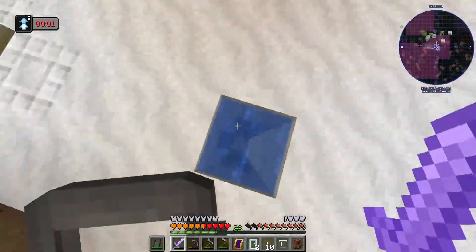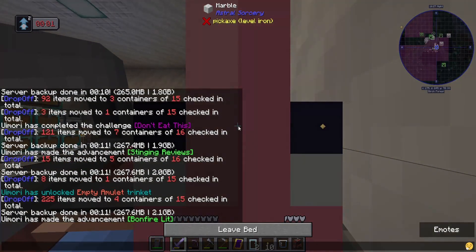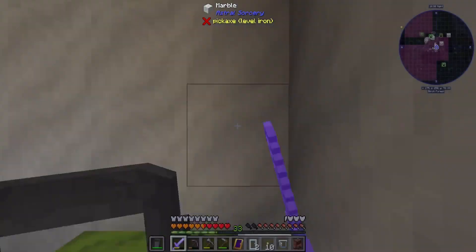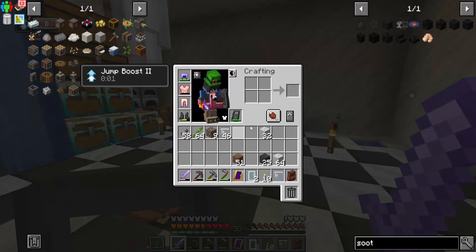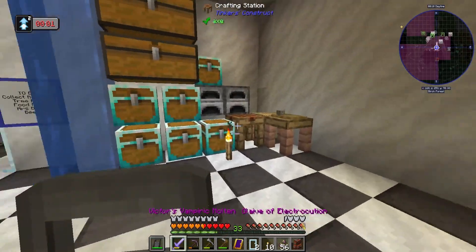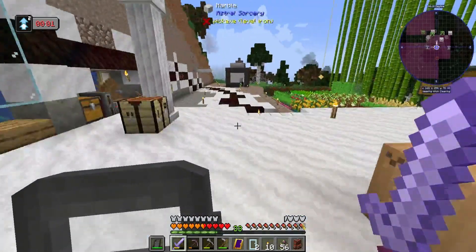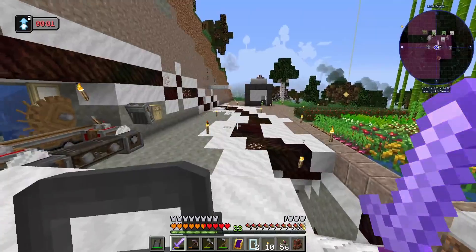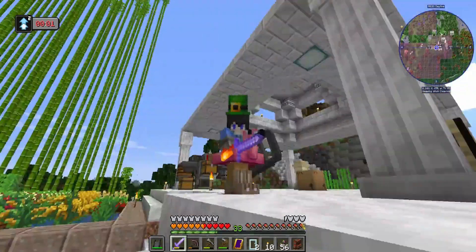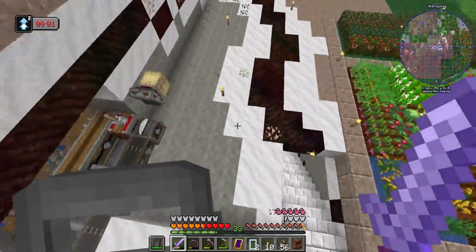I got another trinket too — I can throw ender pearls forever. I don't know if I'll ever use it. Although I do have some ender pearls, and I do have my little flamingo that I wear and it lets me float for a little while, which is really nice.